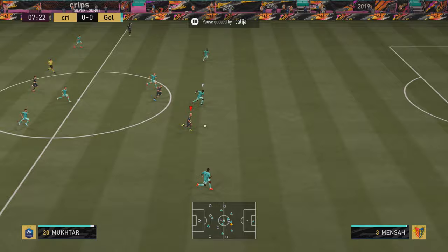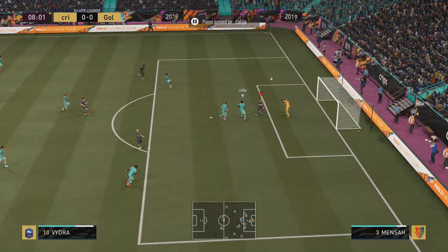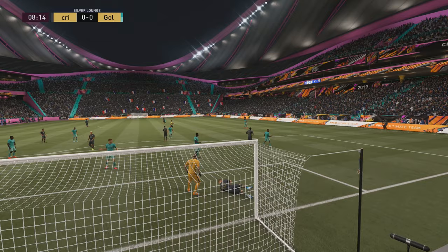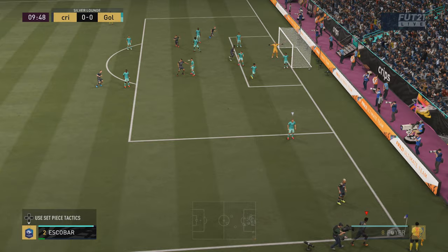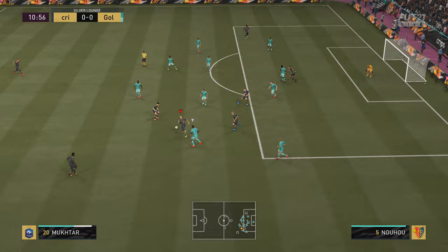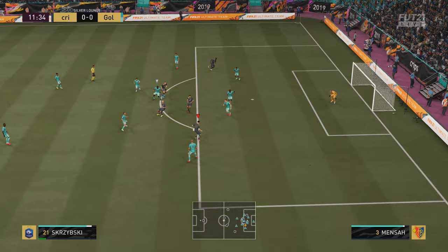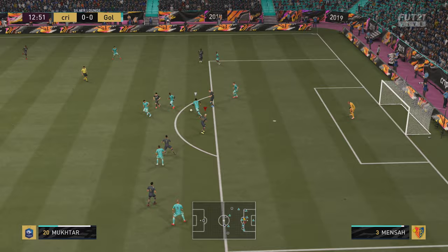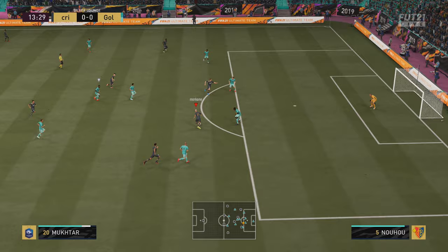He's gone! Finesse shot - aw, he blocked it. I do not like AI blocking in this game. That was his first chance so far, eighth minute. Still have some more time to go. I really want to see how his dribbling is. He only has three stars, can't really do much. Fake shot - teammate got in the way. Finesse - he got blocked again. The R1 dribbling is really good with him, it's pretty decent. Drag back. The dribbling feels good, the R1 dribbling is alright.